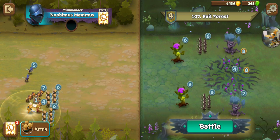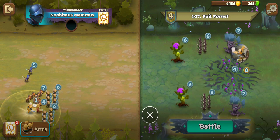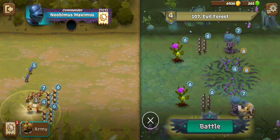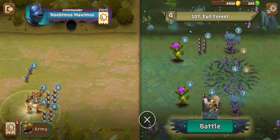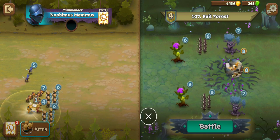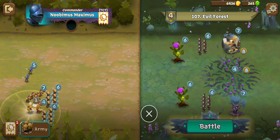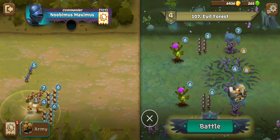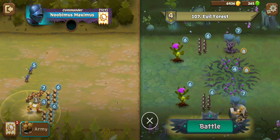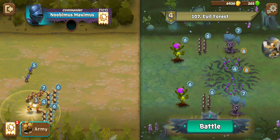We have two Mind Corruptors up front, Ancient Trees in the back with a couple of Archers, and then Mind Shrooms and Entangling Roots. The theory behind this one is that if you get to one tree, you're gonna have to go through this mire of nastiness to get to the other one. So how are we gonna solve that?